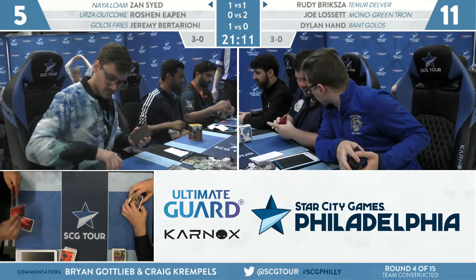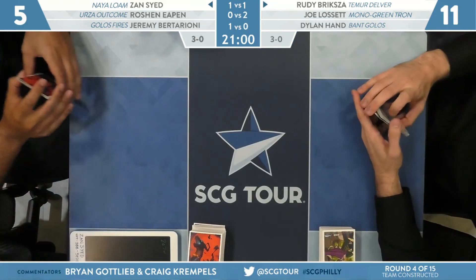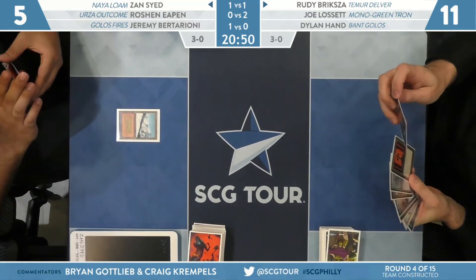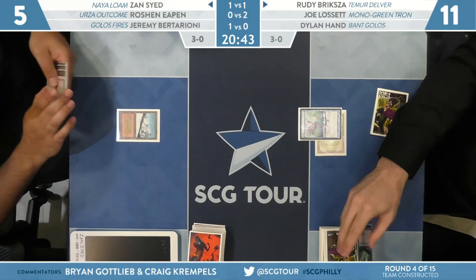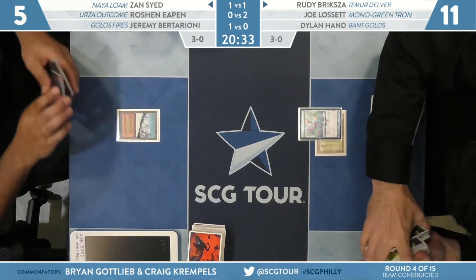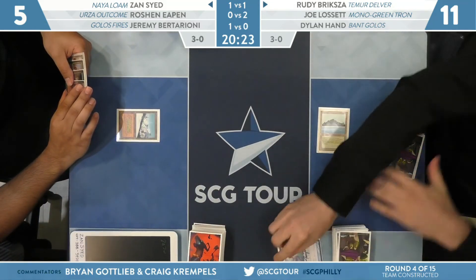You're getting tired of 20 permanents on each side? Yeah, just enough — I'm too dumb for this, Craig. I can't hang on these battlefields. Sounds like Zan is on a mulligan to five — tough spot, but he is on the play. You could certainly recoup a bunch of cards very quickly with something like Life from the Loam — just one Life from the Loam and you're right back in it. Pretty stock-looking list from Briska here, with one Oko in the main deck for Rudy. There is our Legacy Oko — let's see if it can make it onto the battlefield.